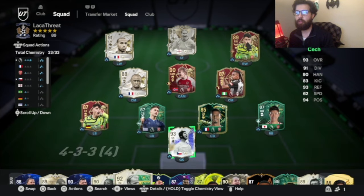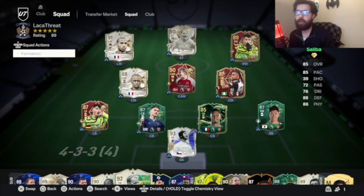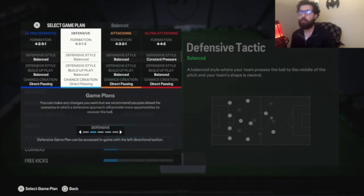This is the team I'm going to be using. The only other card I'm going to change is Saliba — I'll probably upgrade him, but for now he's fine. Let's get into the actual tactics. I changed only one formation from last week: the 4-3-1-2. I took out the 4-3-2-2.